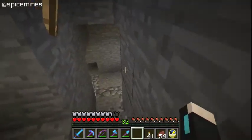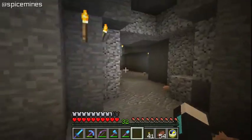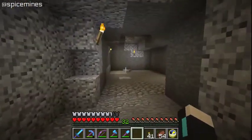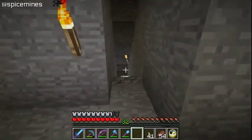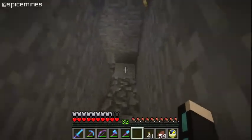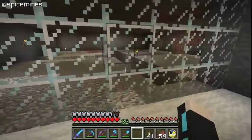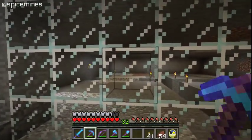So one thing I'm going to work on today — we're going to come down here. I've kind of dug this little area out for future plans. What I want to do down here is I've dug out this really big room and I want to make like a general mob spawner down here. At least I want to give it a shot.